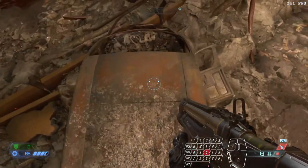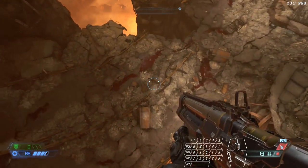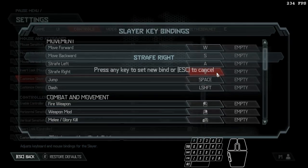However, spamming Spacebar in order to get your jump inputs seems to be rather inefficient. But of course, that is why we have the scroll wheel. Within Doom Eternal, you can bind Mouse Wheel up and down to independent actions. So let's just go into controls,